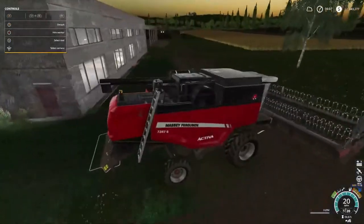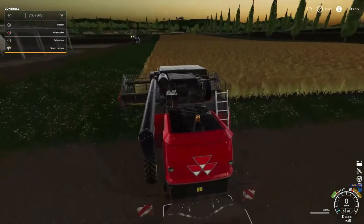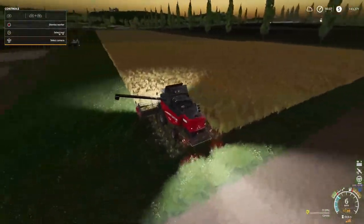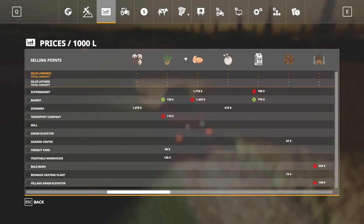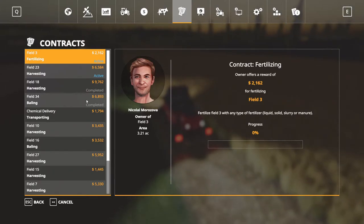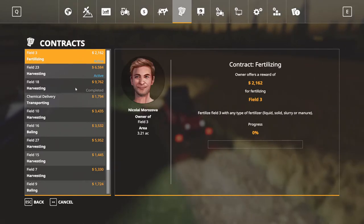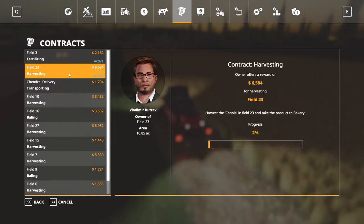I think this is gonna be our last harvest. I don't know if we're gonna get straw out of that or not. I think it's time to restart the game — save it and restart. Speaking of saving, bailing on field 34 — $6,157, we're gonna accept that. Harvesting on 18 is done, we're gonna accept that. Now we're harvesting on field 23, that's right by our shop.